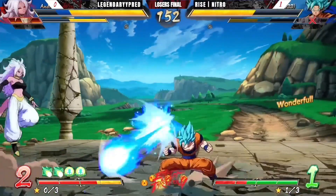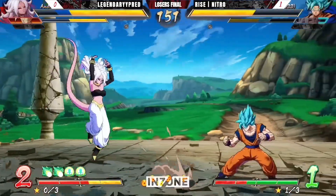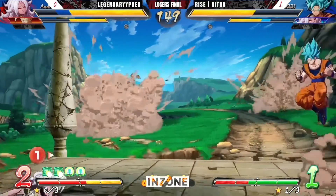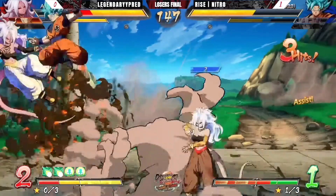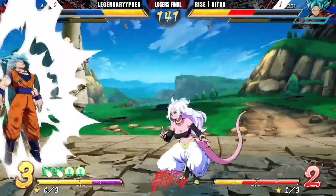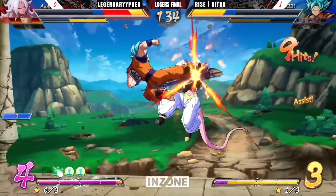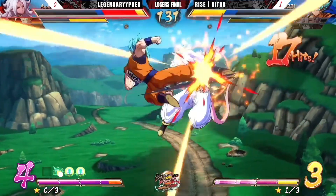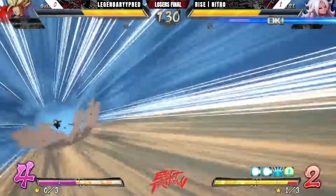Bringing him down. That's a nice meaty. That was a beautiful use of the shoulder — so smart. That had multiple reasons to it: he did it to get the hit, but he also believed Pred was going to do the Ki Blast again, and this would have eaten through it, and he covered it with an assist. That was beautiful. Nitro is too good. He did not believe — Nitro said I don't believe you're going to cover this Ki Blast, I'm going to Super Dash through it. Something you have to do from time to time: call your opponent's bluff. If you assume everything's going to be perfect, you'll miss opportunities.